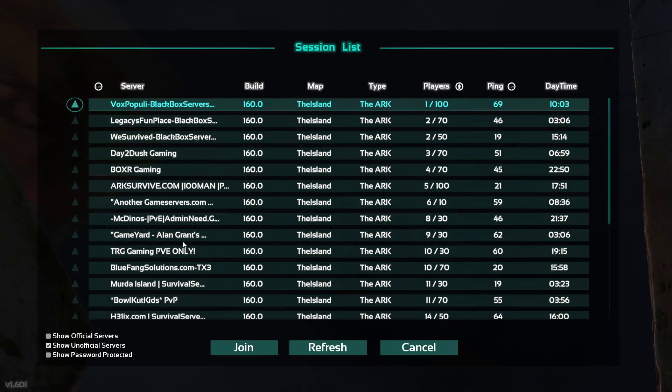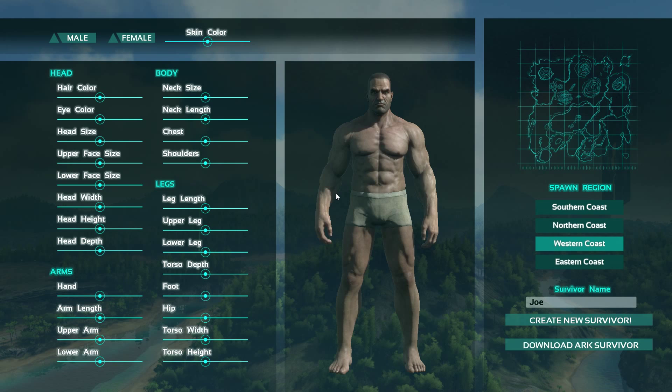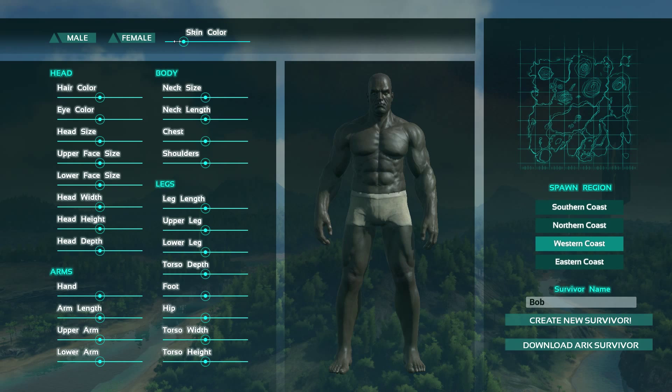Here we are in the character creation screen. You can do male or female — we're going to do male. Skin color ranges from black to white and everything in between, but you can go even further to pure black, which is what I'm going to do. He looks kind of freaky.